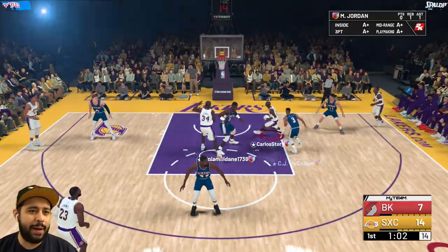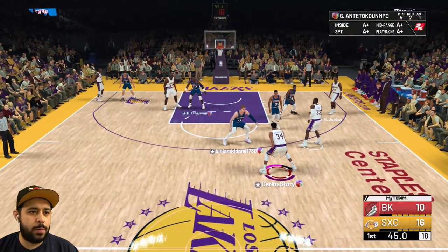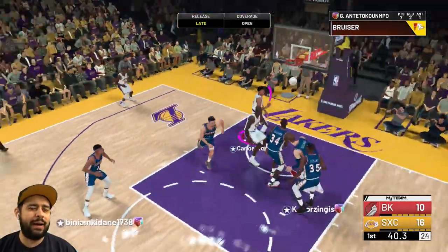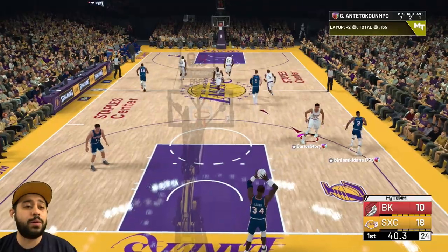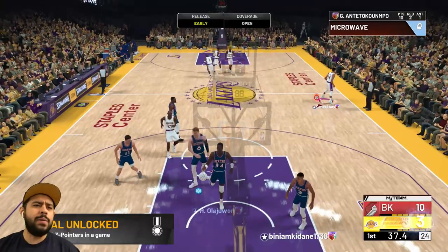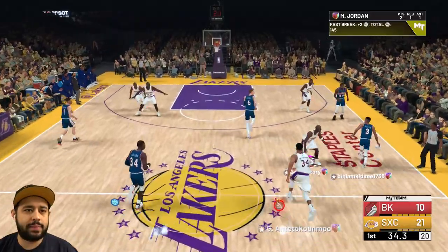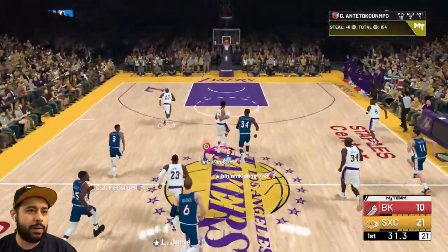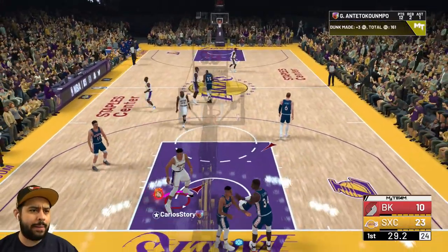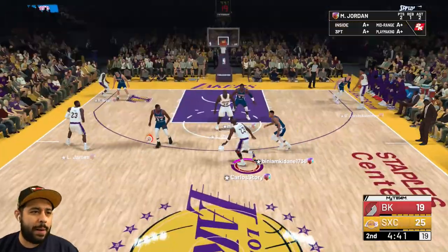MJ going for the free throw line dunk — look at Michael Jordan, it's a dunk contest out here. We got a mismatch. Giannis doesn't care about your defense — he's going through every single time. That three should have been a miss but it still goes in. In 19 you had a dual takeover, so MJ has slasher and sharp. Then we give it to Kobe — and Giannis wanted it too!